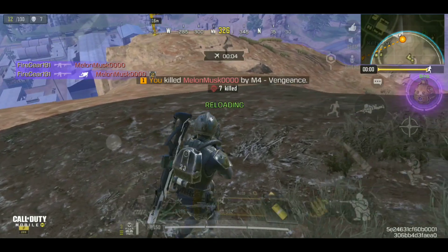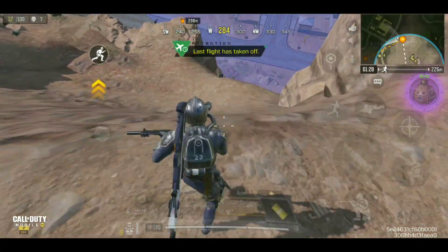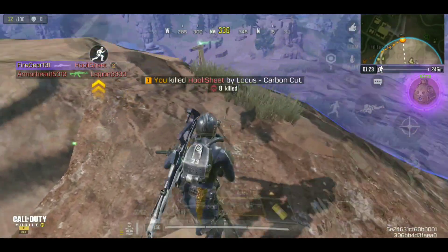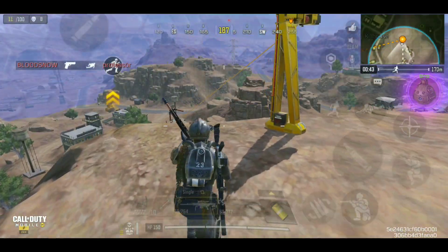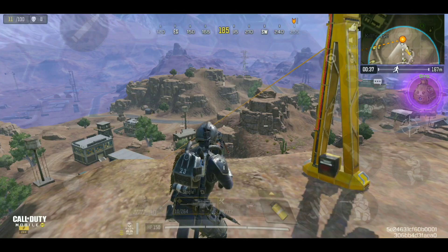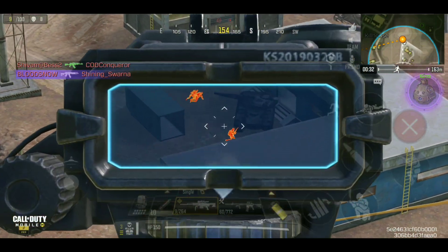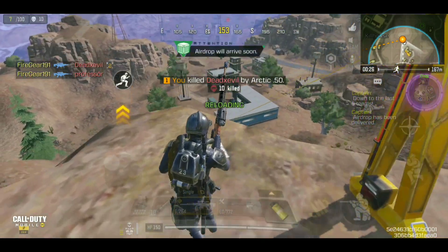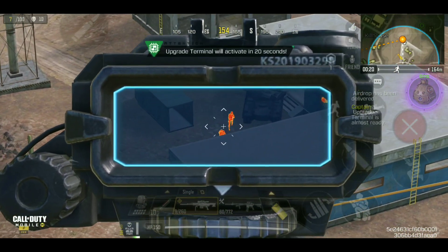Let's see where the third guy is — I think he must be reviving maybe. Not this side, let's go check the other side. We confirmed the kill, so he's probably not reviving — he ran off. Let's head upstairs. We've found an Exotic Arctic from one of the crates. Enemy spotted flying — gunshots fired! Let's steal some kills, sorry mate!